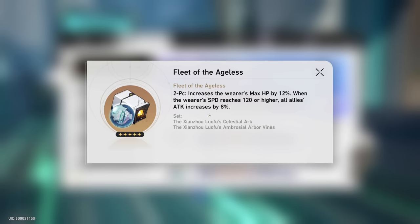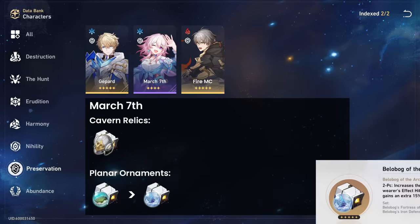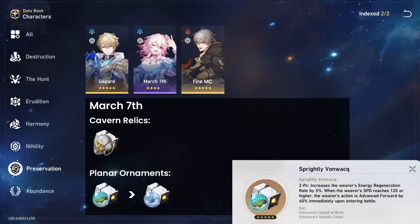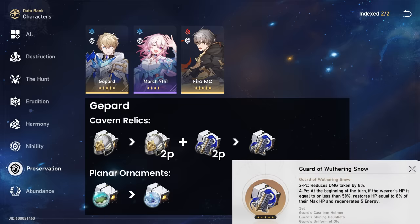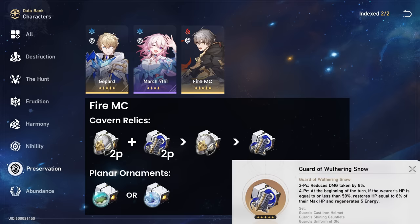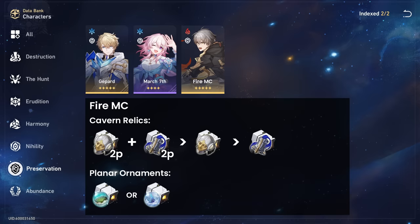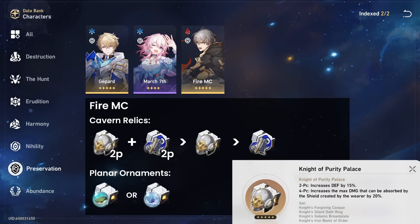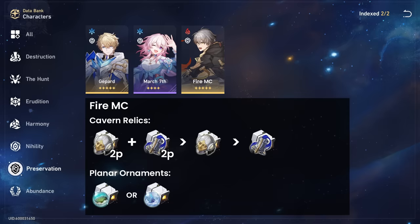Preservation Path preferred stats: defense, energy regeneration rate, speed, and effect resistance. For March 7th: 4-piece Knight of Purity Palace with 2-piece Vonwacq over 2-piece Belobog — a pure defense plus ERR build, Vonwacq for ERR or Belobog for defense plus effect hit rate on freezes. For Gepard: 4-piece Knight of Purity over the 2-piece Purity plus Guard set, or the 4-piece Guard set, with 2-piece Vonwacq over Belobog — defense is greater than damage reduction for his shield strength, and Vonwacq provides ERR or Belobog for defense and effect hit rate on his skill's freeze. For Fire Trailblazer: 2-piece Knight of Purity plus 2-piece Guard over 4-piece Knight of Purity, with 2-piece Vonwacq or Belobog. This provides the best balance of defense and damage reduction for the primary tank. Fire MC does not gain much value from either 4-piece set bonus since the shield is not that large. Vonwacq for ERR or Belobog for defense plus effect hit rate for taunt chance — enemies can resist Fire MC's taunt so effect hit rate is quite valuable.